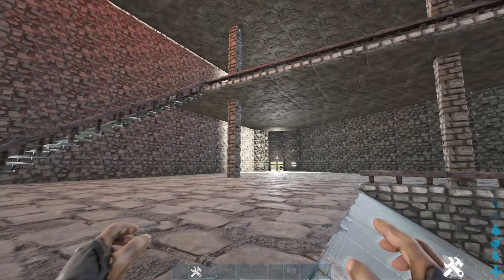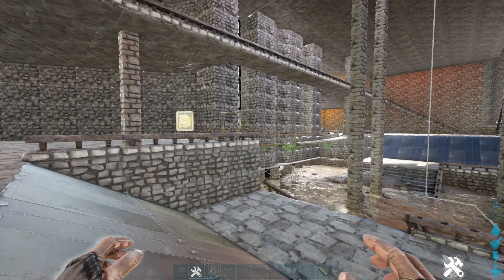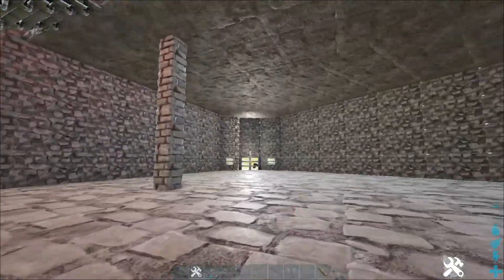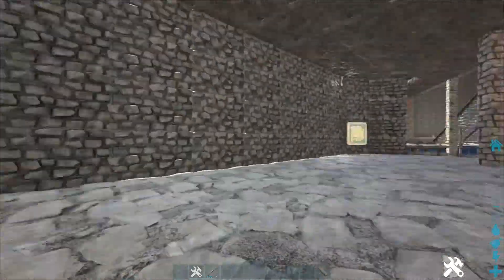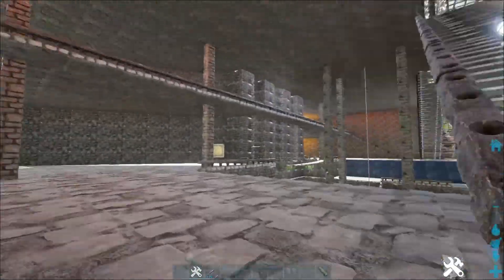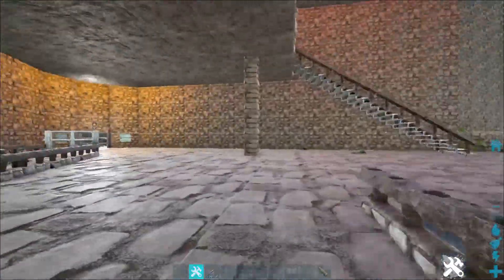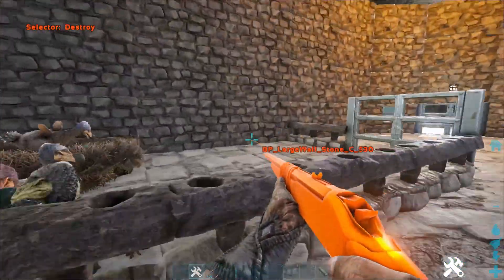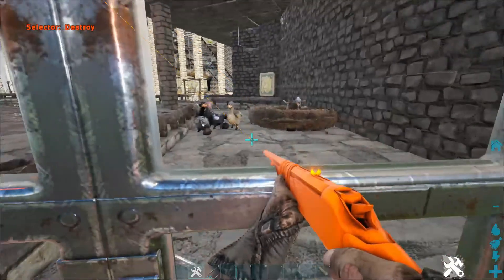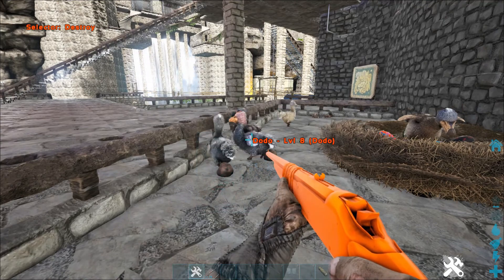When it comes time to actually tame, I'll take creative mode off so that if I die, I die. I don't want to make it too easy. One thing first though — I already have dinos here, and keeping them would be cheating, so I've got to do the bad thing and take out all of these guys. I'll see you when the deed is done.